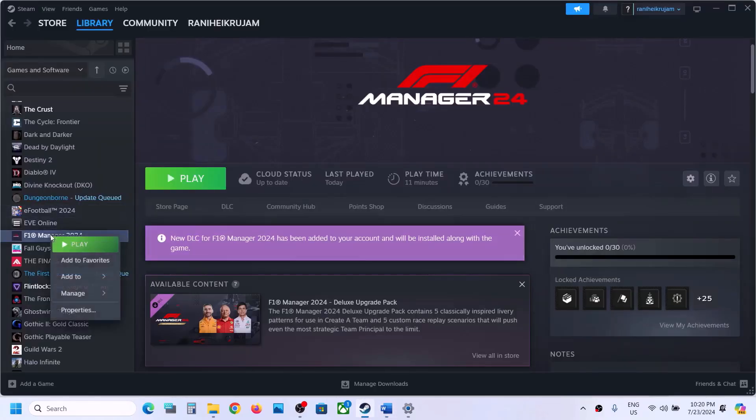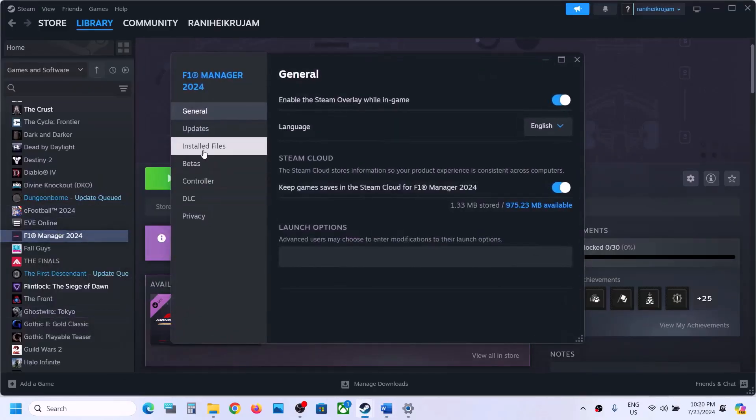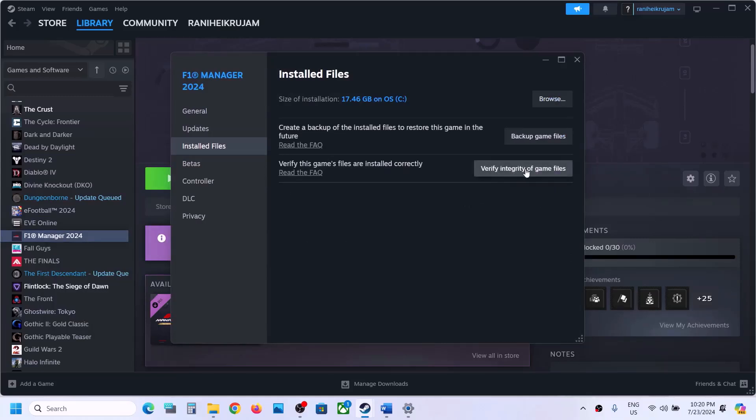The next step is to verify the game files — do not ignore this. Right-click on the game in Steam, select Properties, go to the Installed Files tab, and click Verify Integrity of Game Files. Once the verification is 100% complete, launch the game and check.